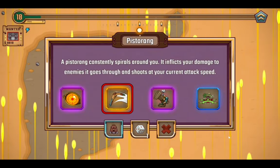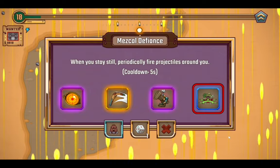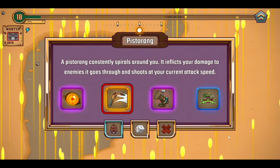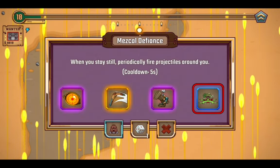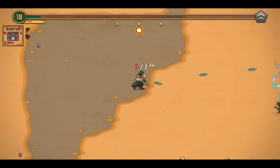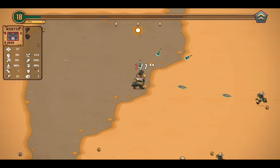Options: Hot Guy, Piss the Rain, Steamboots, or Mistral Defiance — when you stay still, periodically five projectiles fire around you. I don't think I've actually played around with that one yet, so just because of that, I guess we're going to play around with the Mistral Defiance.